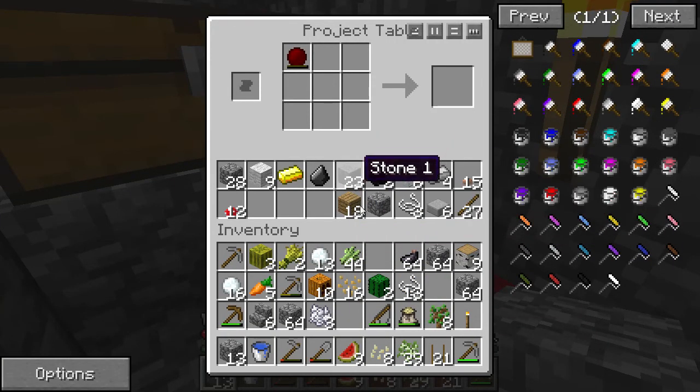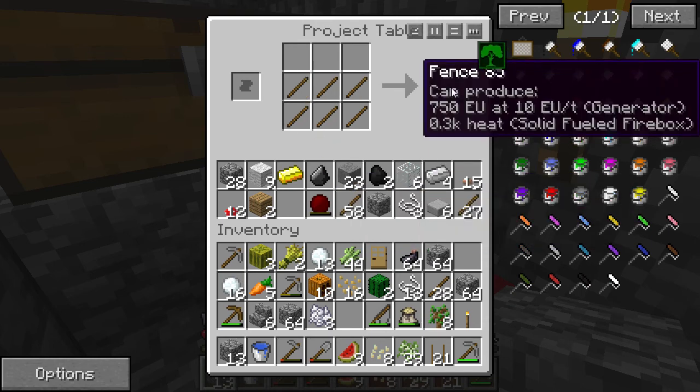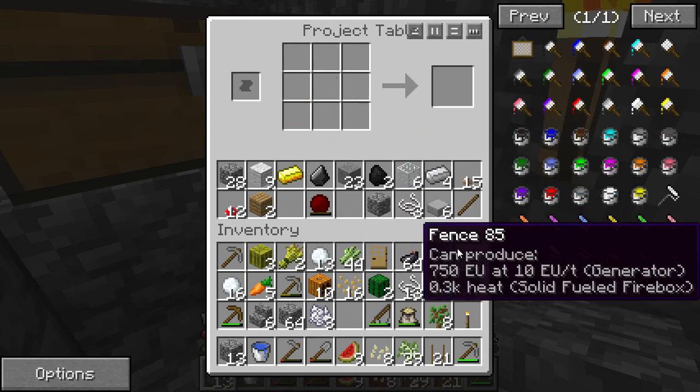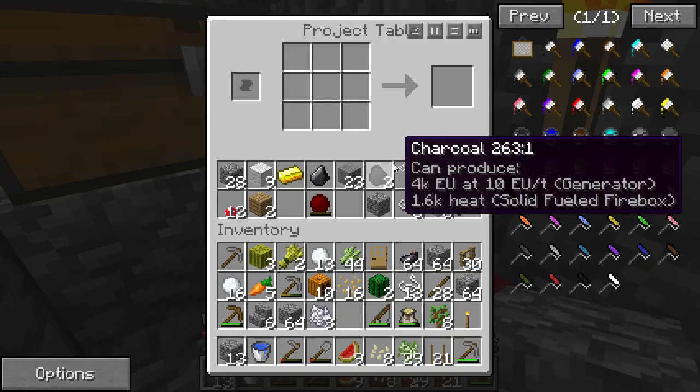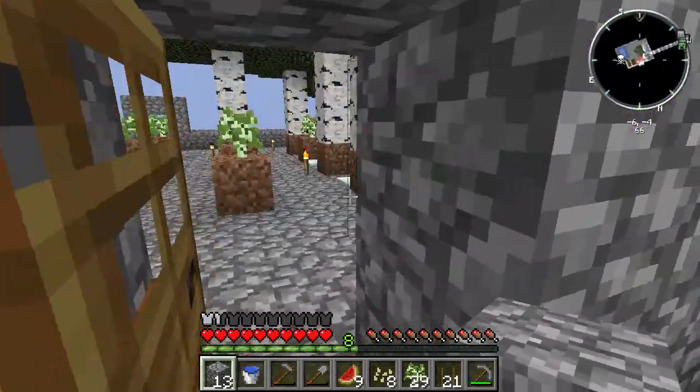We need first of all a door, of course. One door — perfect. Now some more planks and sticks to create fences. I'm not sure that 30 fences will cut it but it's a start.